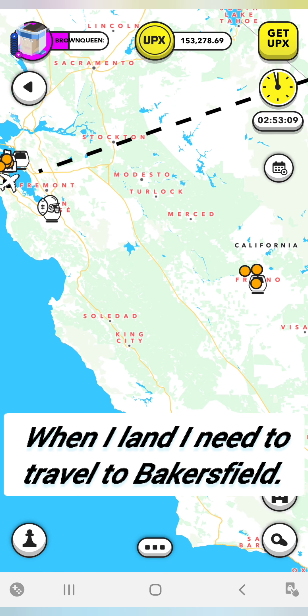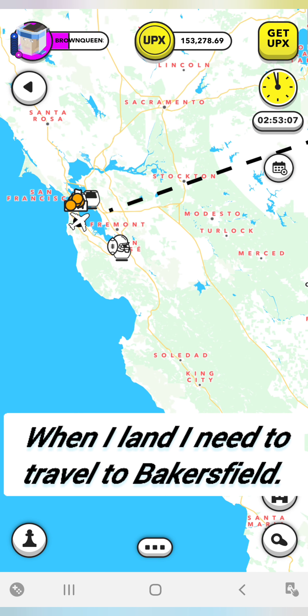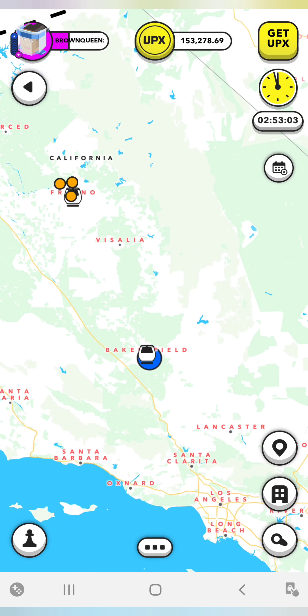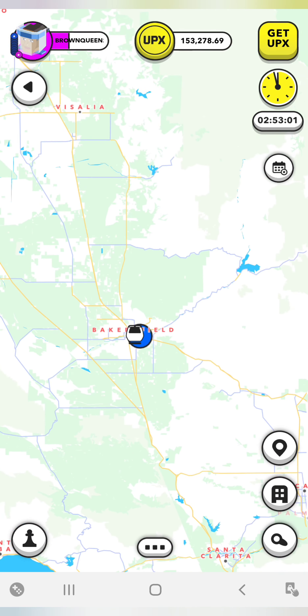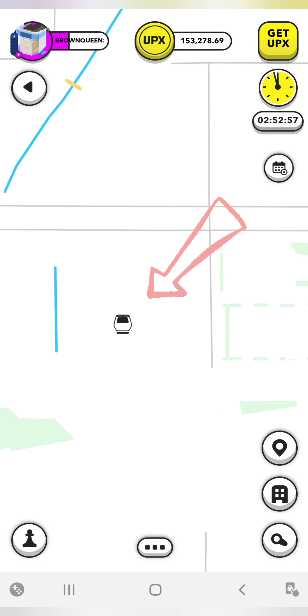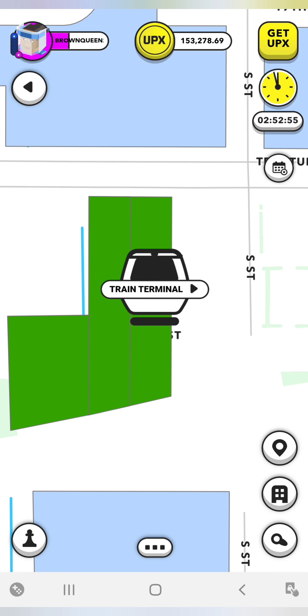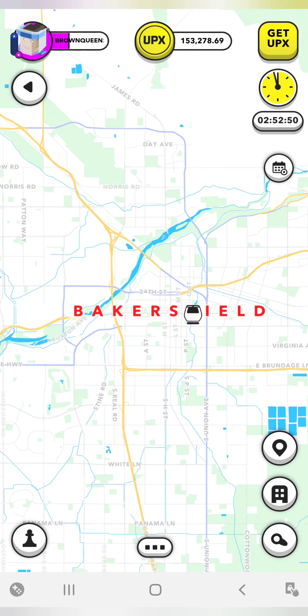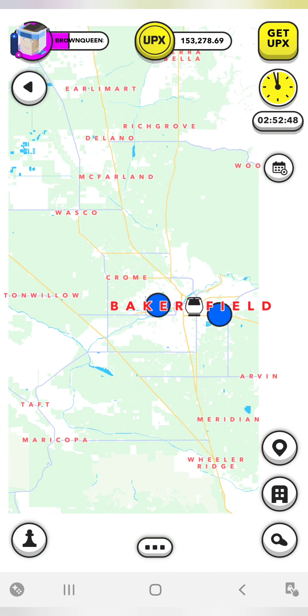This dotted line shows that I am still in the air. When I land, I need to travel back to my home destination, let's call it, which is in Bakersfield. You see the blue dot — that's where my properties are. So I'm going to that train terminal in Bakersfield to be next to my property so I can do some treasure hunting.